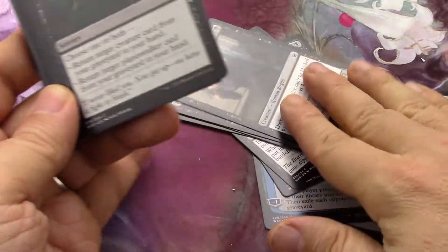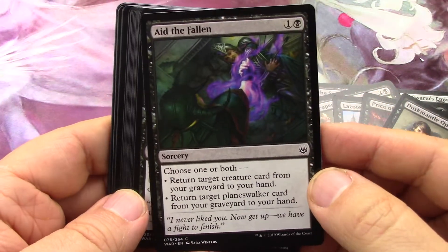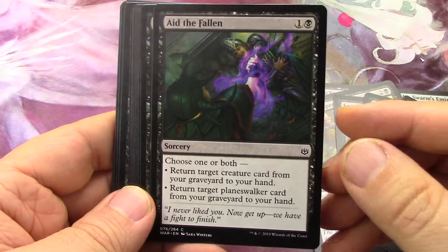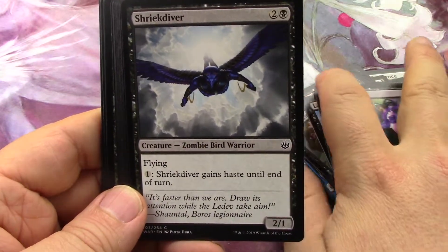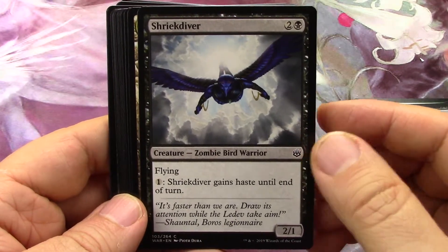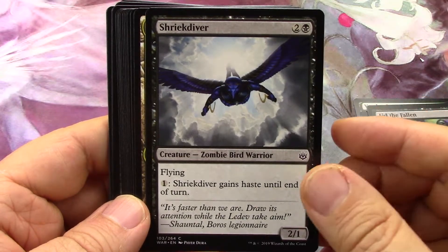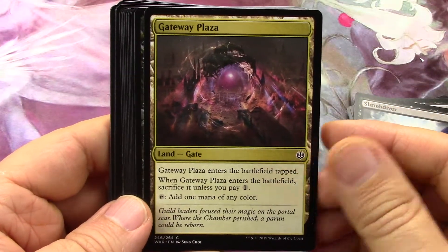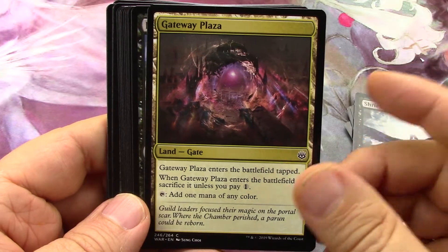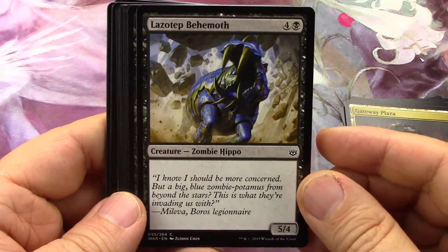This cardboard feels great - I love the way the quality has been upped in the recent sets. A flyer - limited flyer. You can give it haste if you boost it with the limited land or just cheap land. Big limited critter.